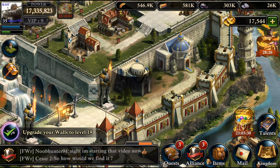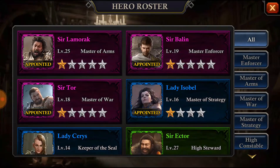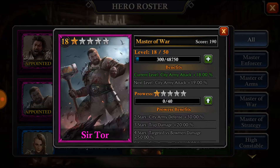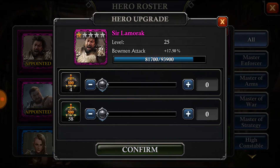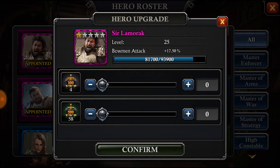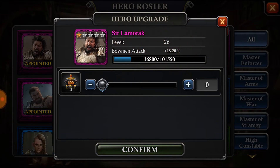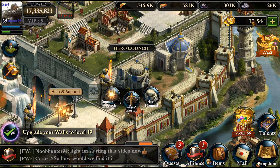To upgrade heroes, go to the roster and click on the hero you want. You can move the slider up — I leveled him up once, and in the next level he's going to get 0.7% extra bowman attack, which is really good. That's the basics of heroes.